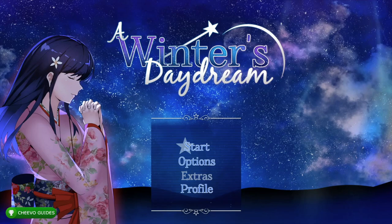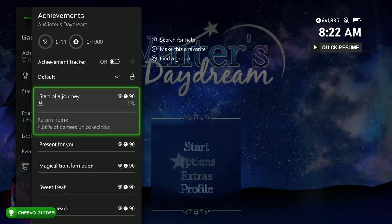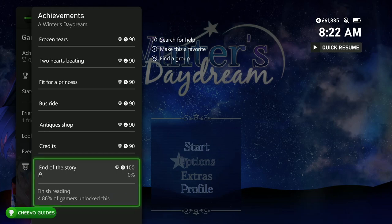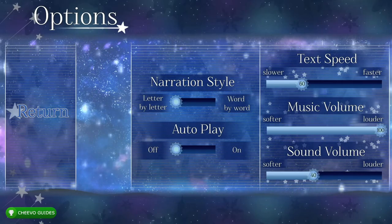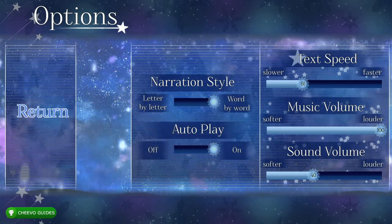This game is notorious for being super easy because all you have to do is press A to get the full 1000G or platinum trophy. This is a visual novel with no decision making, so you simply just need to make it through the whole story — you don't need to make any decisions and you'll get the full 1000G or platinum trophy. If we go over to the options, we can turn on word by word, turn on autoplay, and increase the text speed all the way to 200.